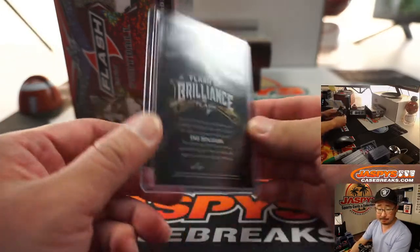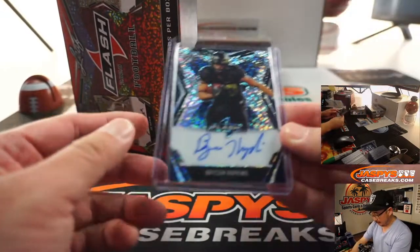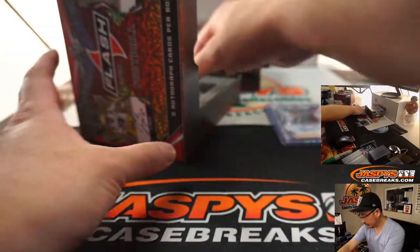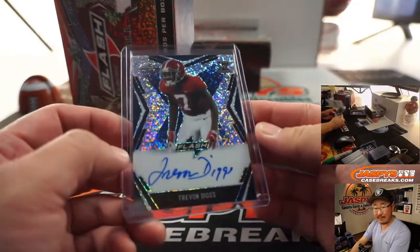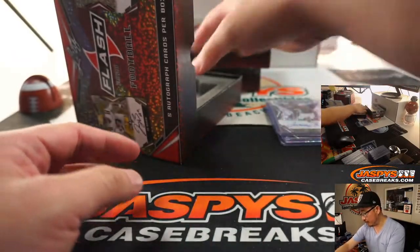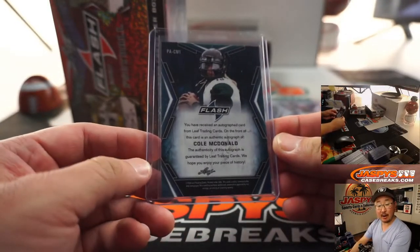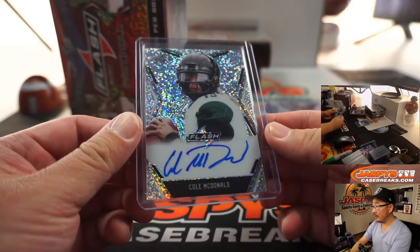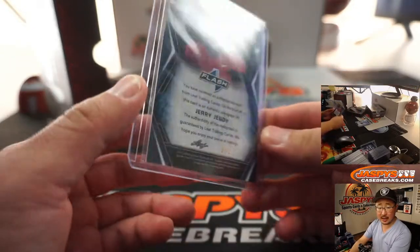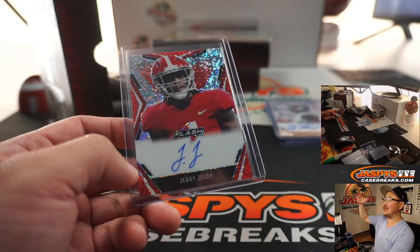Eno Benjamin — that'll go to Daniel. Flash of Brilliance autograph — Rice and Hopkins, 12 out of 35, also for Daniel. We've got Trevon Diggs, 31 out of 35 for Daniel — that's Stephon's cousin. We've got Cole McDonald for Aaron Billingsley. And back here is Jerry Jeudy, also for Daniel — four out of five. All aboard the Big Hit Express.